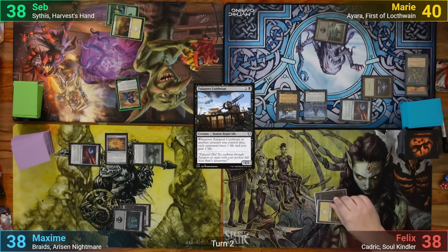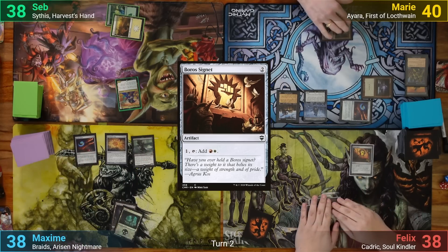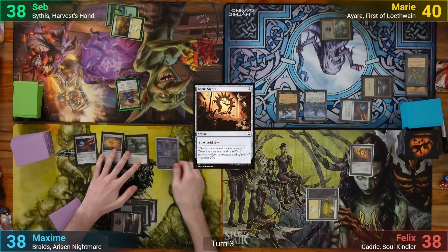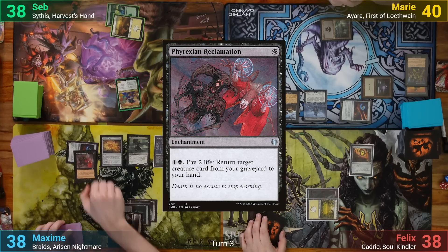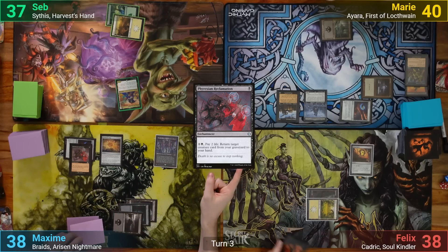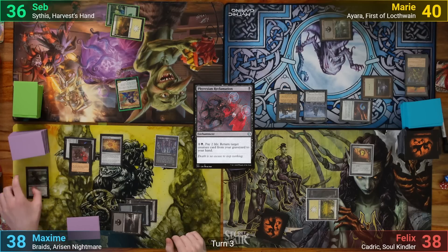Felix draws and plays a Plains, then casts Boros Signet and passes. Max draws and plays a Swamp — no surprise since he's mono-black. He casts Braids and follows her up with a Phyrexian Reclamation. Moving to his end step, he sacrifices the Gutterbones to Braids' ability, and everyone decides to lose 2 instead of sacrificing a creature, so Max gets to draw 3.